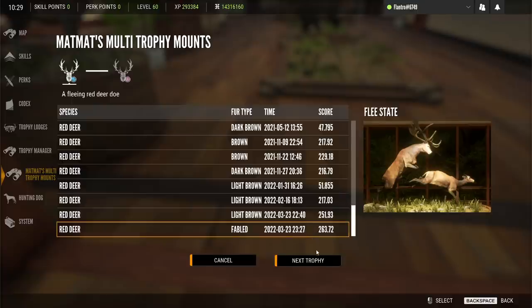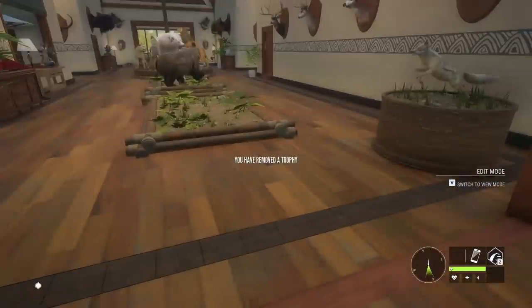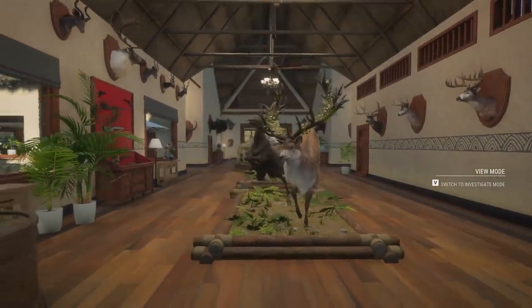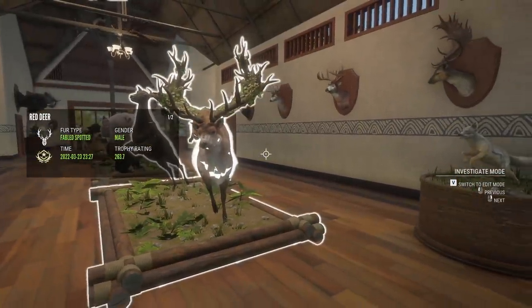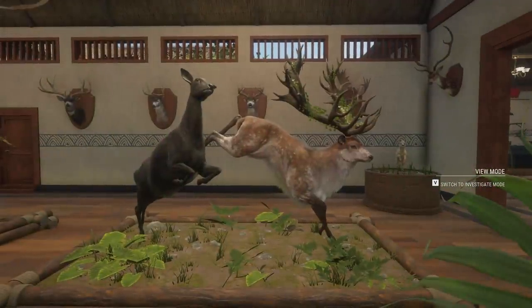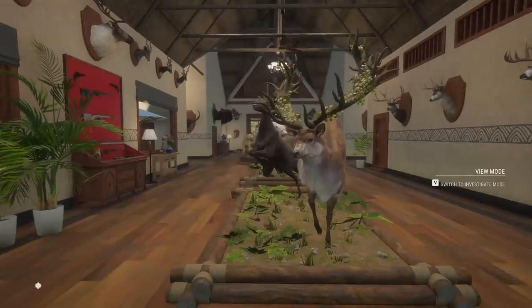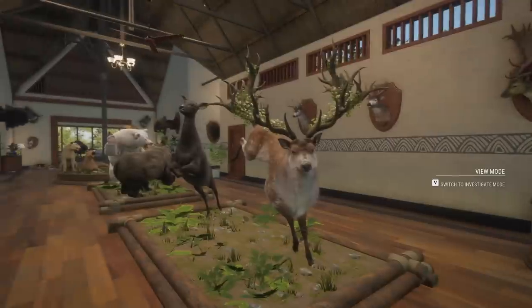In December I shot my biggest whitetail buck ever — it was 171.3 inches Boone and Crockett score — and I can honestly say I'm shaking about as bad as that. This is the moment that we've been trying to work up towards. 263.7 — he's not our highest scoring red deer, we have a couple of diamonds bigger than that. But he is most certainly the most majestic. We finally switched something up — did that make the difference? I have no idea. It happened so quickly after that; I wouldn't be surprised if it was going to happen regardless. But a long 5,600 kills, and the quest is finally, finally over.